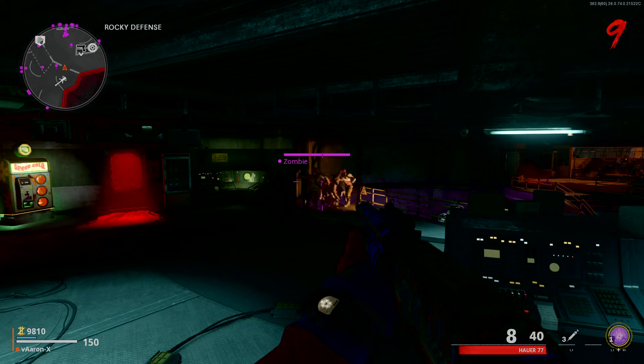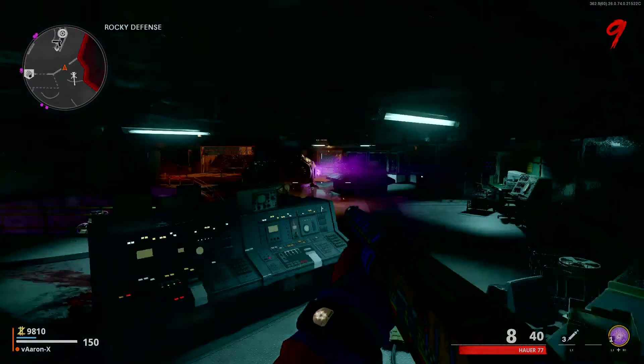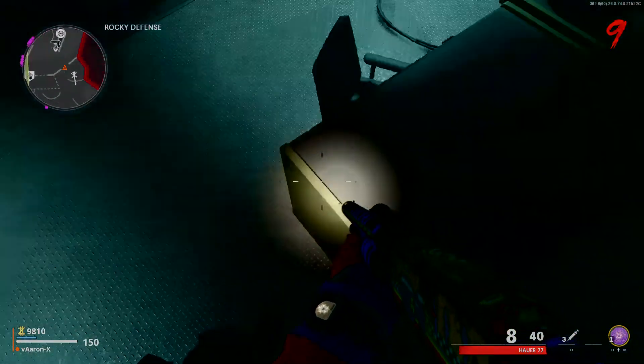Quick zombie glitch here, whether you're trying to farm XP or farm camos. Basically, after you turn on the power in 5BC, come to this corner here and just hop up onto this desk.